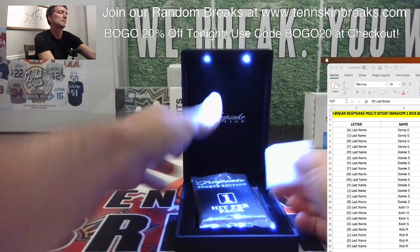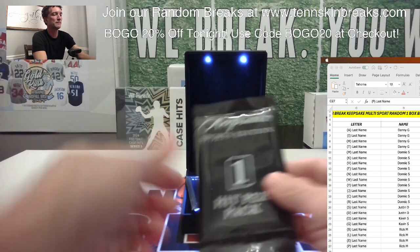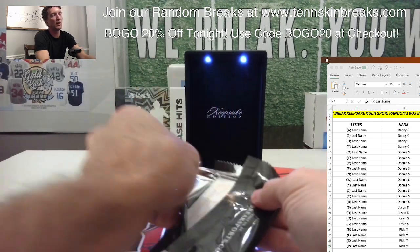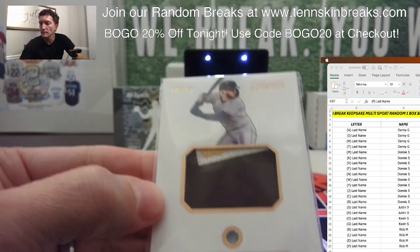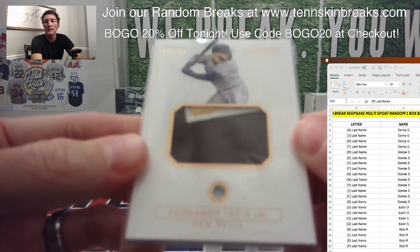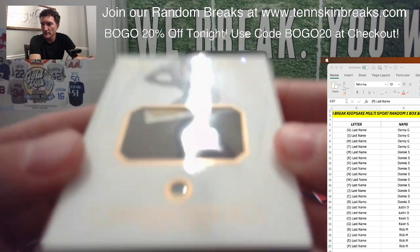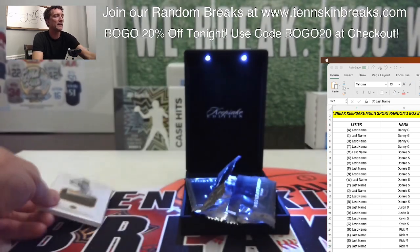You've got the light box included — we'll include that with the big hit in this pack. It's going to be Fernando Tatis. It's a relic. Griffey would go with G, but Tatis is going to be T, not J. It's numbered to 99 — 48 out of 99. So last name letter T.